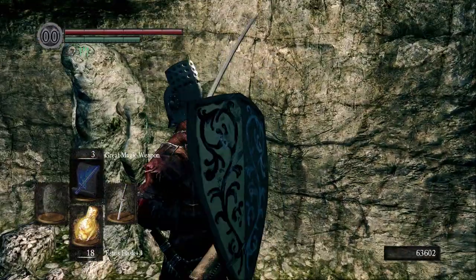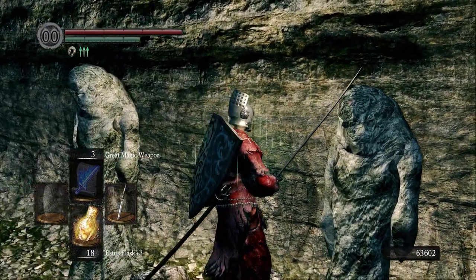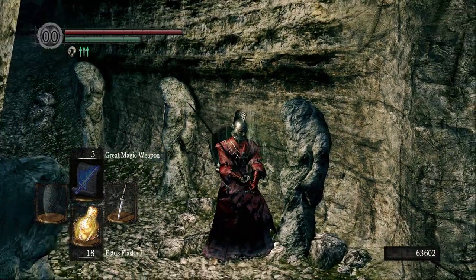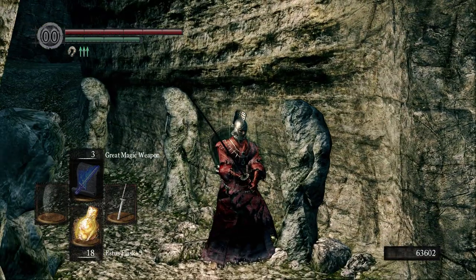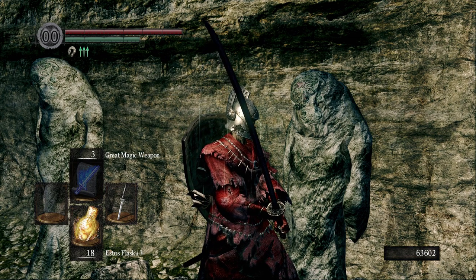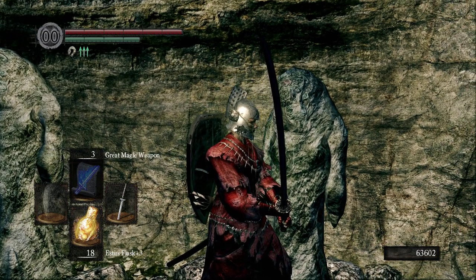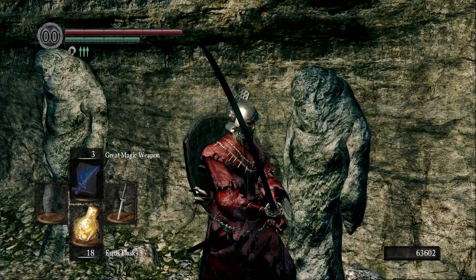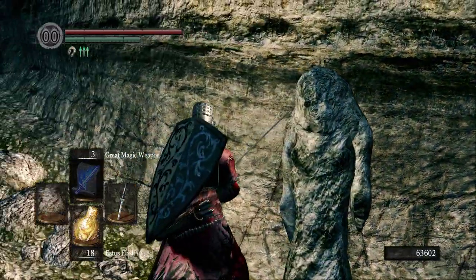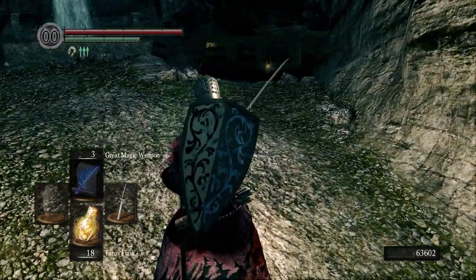These are statues here and you can see a face on them. There's some lore about one of the bosses here named Pinwheel — I'm going to spoil it a little since I won't likely get another chance to look at some of these. This is the mask of the father on these statues. They don't attack you.